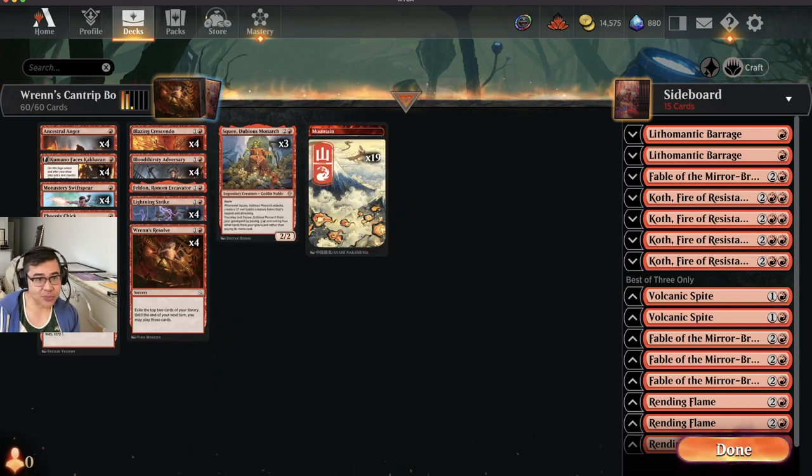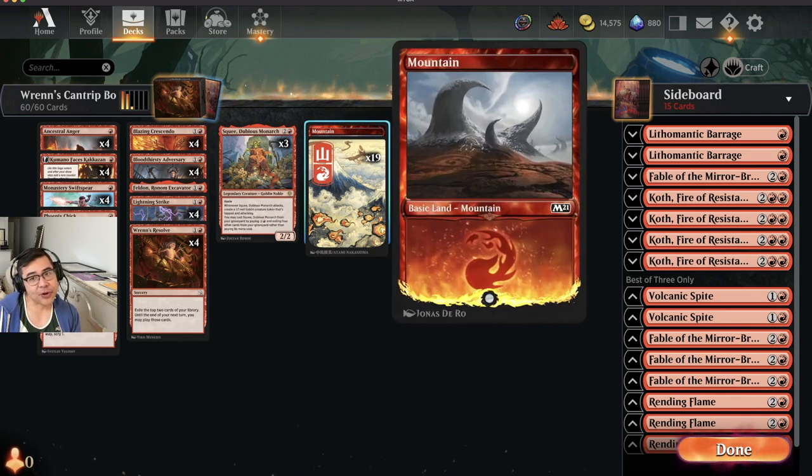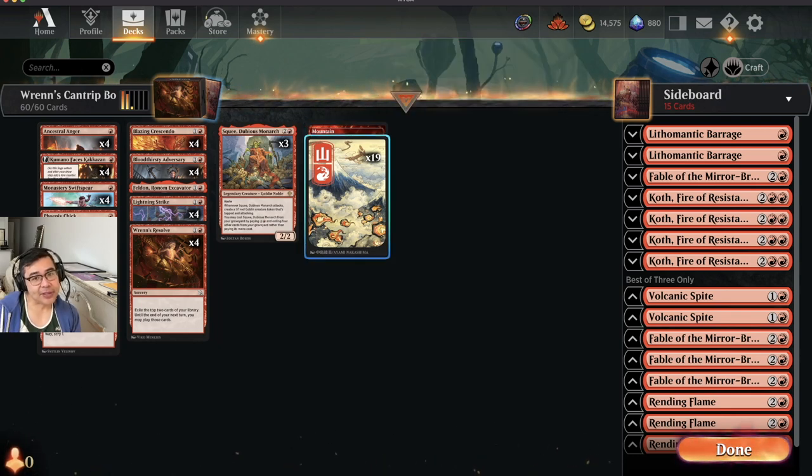There are some other changes with new cards. This is the best-of-three version — it claims to be. I have 19 mountains and one mountain. In the best-of-one version, which we're going to play today, I have a Soakenzan in place of the mountain. However, in the best-of-three version, I only play zero Soakenzans, and I have a separate mountain with different art to track how badly it affects me in game ones. Best deck designer on Earth, Sam Blank, did not play Igonjo in his white control deck.